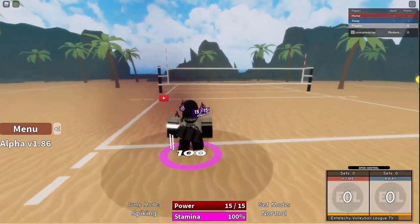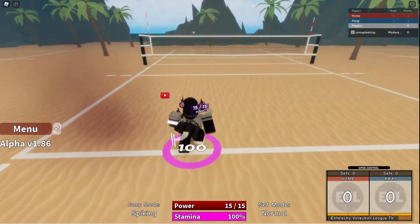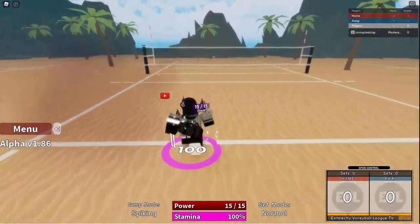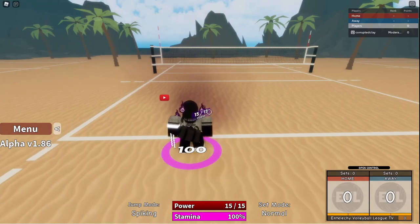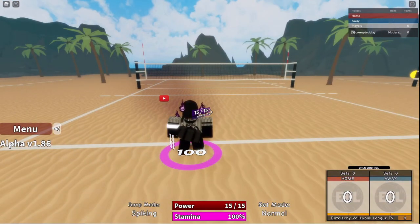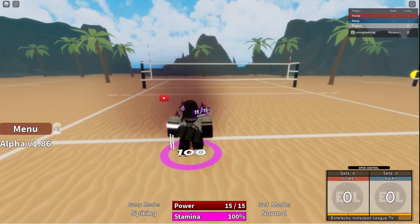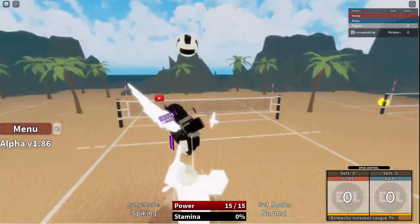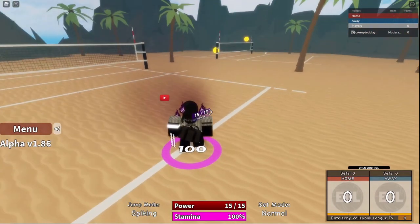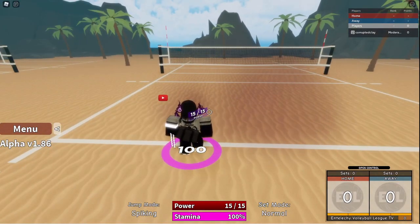The ball goes really fast with aimable — look how fast it gets there. Perfect that and people are not going to be able to receive it. Shurikens is making this game really realistic, just like professional volleyball where the ball comes extremely fast. Here's a clip to show what that looks like.